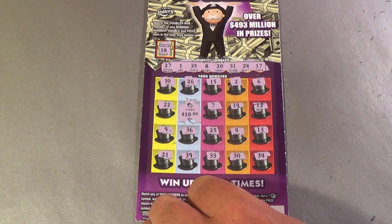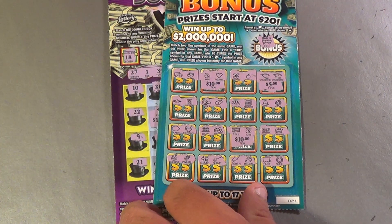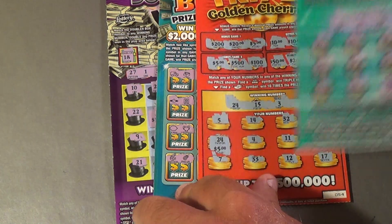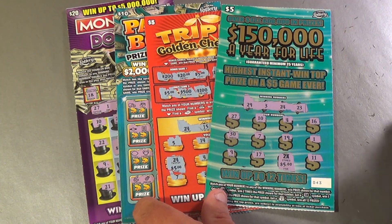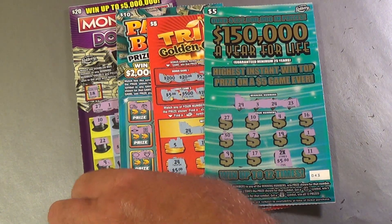Running tally: $20 from the Monopoly Doubler, plus $25 from the Payday Bonuses, plus $5 from the Triple Golden Cherries, plus $10 from the first tickets — that's $60 back out of $80 spent. Not too bad.